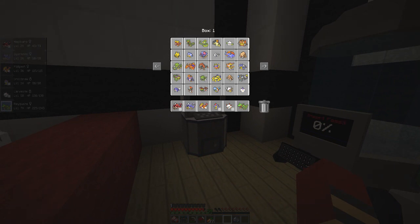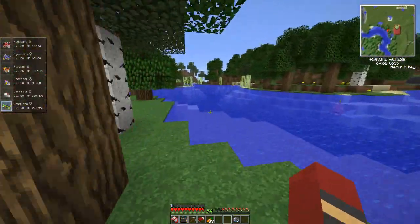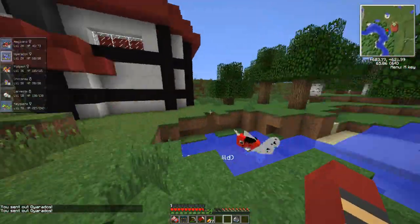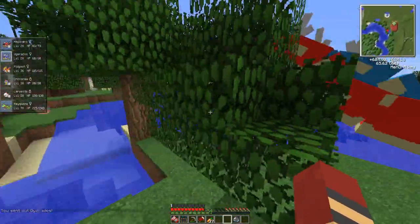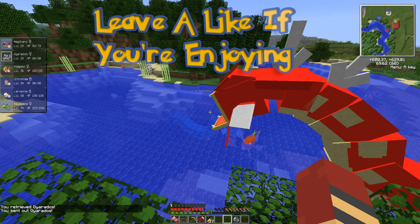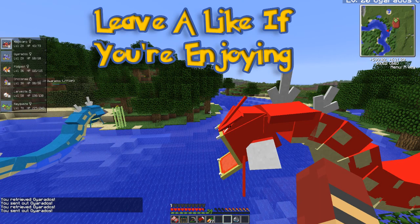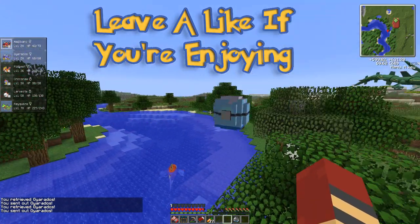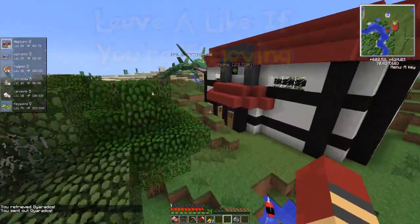Let's check it out. We'll swap Gyarados out for Infernape at the moment, and go see what they look like in the water. Let's put in shiny and normal. Let's get up on a tree — a little viewing platform for the Gyaradoses. Let's throw him over there. Wow, that really is a big Gyarados. He's not in the water enough. There we go. He actually does have quite a big size difference. But anyway, let's keep going with the episode.